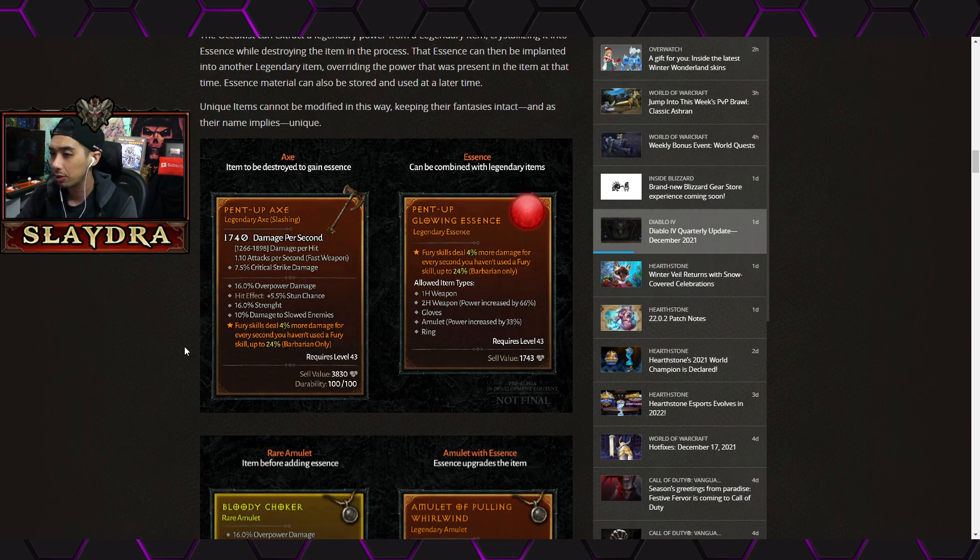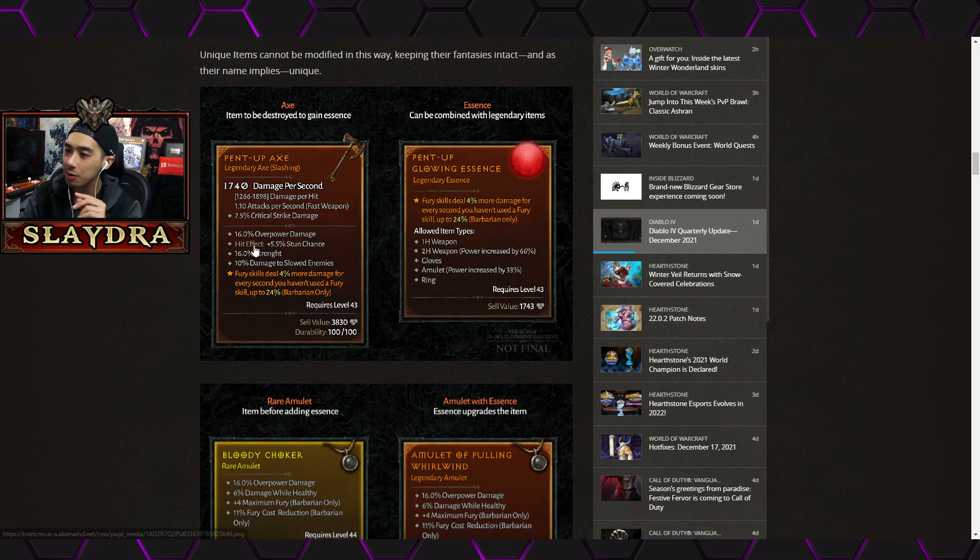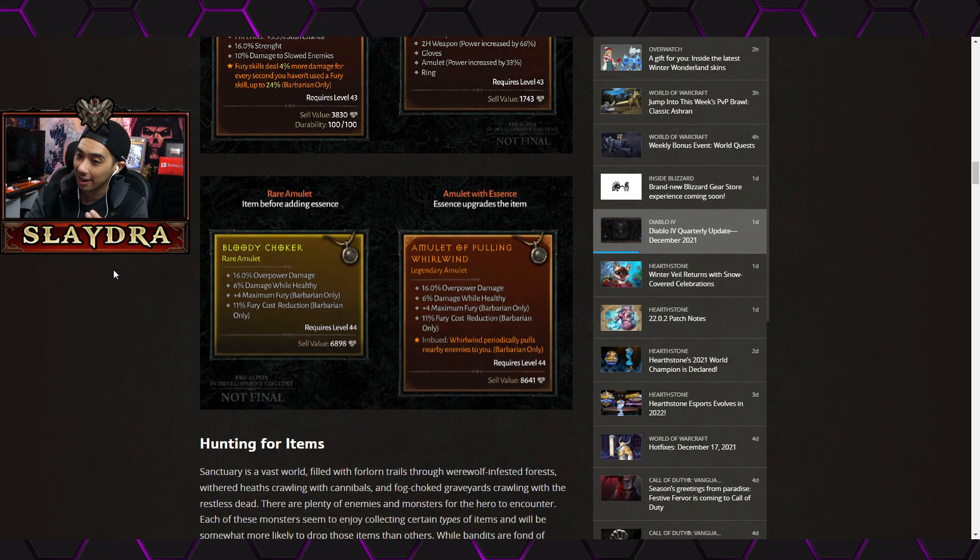What's interesting is you can put that essence on another item — it doesn't have to be an axe or even a weapon. The orange text moves over and it says 'Allowed weapon type: one-handed weapon, two-handed weapon, gloves, and ring.' With the two-handed weapon, that power gets increased by 66%, so the system favors putting it into a certain slot. I'm not sure if the allowed type rolls randomly or if it's always a fixed set.